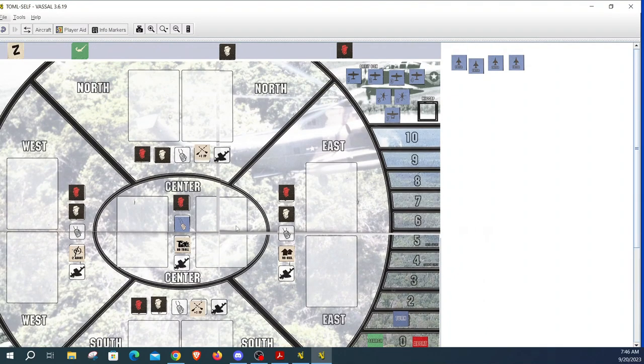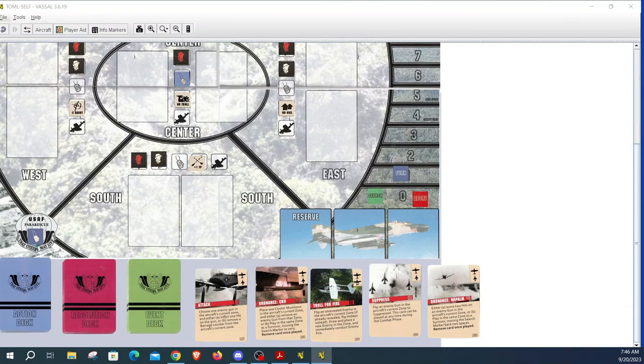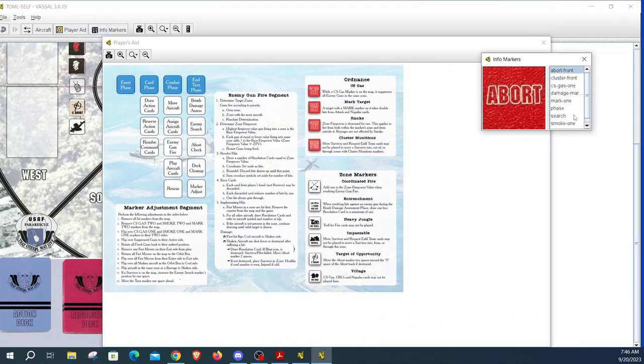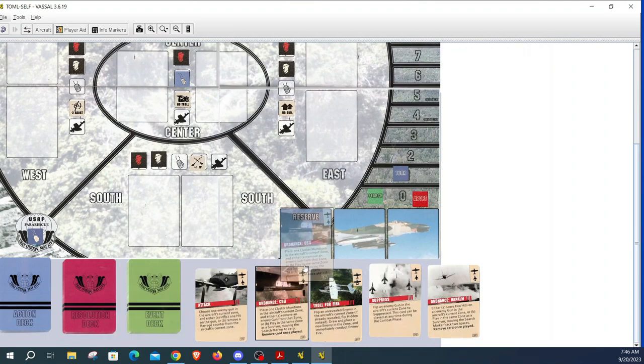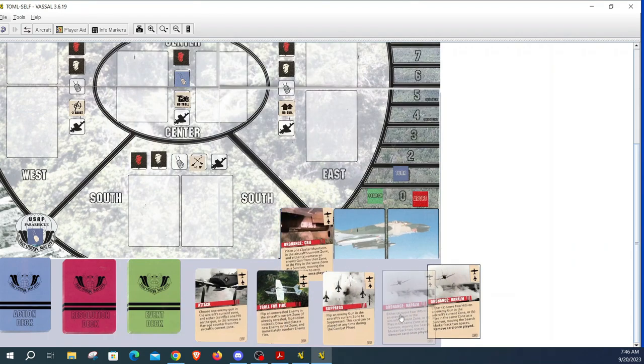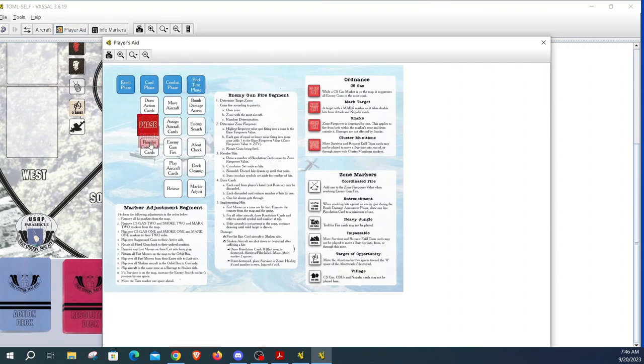We're all set up and ready to go. Turn one starts. I'll pull up our player aid so you can see where we are and put our phase marker down. You start with an event phase, but we skip that on turn one, then go right to the card phase. We skip drawing action cards because we've already got a handful. For reserve action cards, I'll reserve the CBU and keep the rest in my hand. We have no command cards, so we skip that and go to the combat phase.